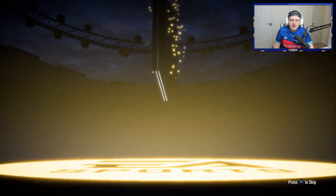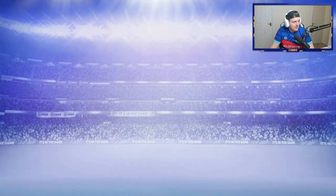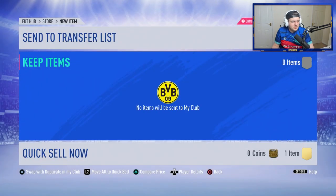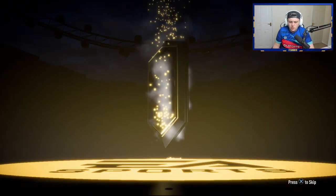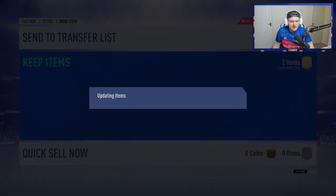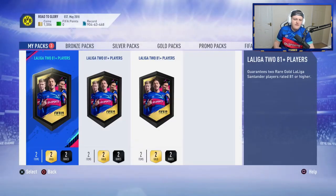No walkout in the third of the 81-plus packs. I feel like EA have just killed my pack luck because I've been wrongly banned from the transfer market. We've got four more left in this stint. No walkout in this one either — come on EA, why are you giving me bad pack luck? Why wrongly ban me and then give me bad pack luck? This is just a kick in the teeth. That's a dupe untradeable — go ahead and store him.